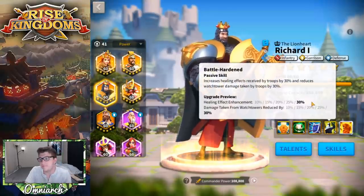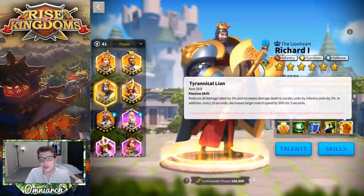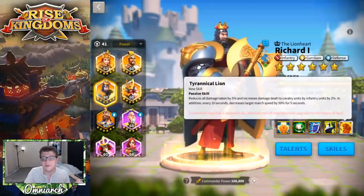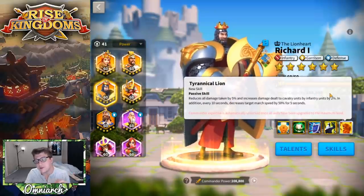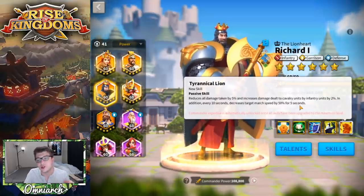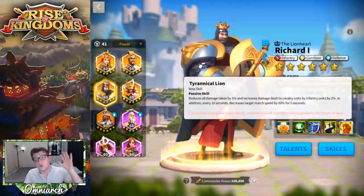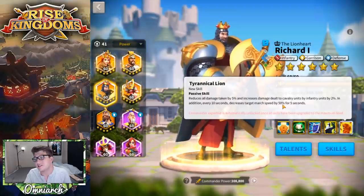The watchtower effect is kind of pointless since watchtowers aren't that powerful, but the healing effect enhancement has incredible synergy with his first skill — not only is it already a powerful heal, but now it's buffed by 30%. His expertise, Tyrannical Lion, reduces all damage taken by 5%, increases damage dealt to cavalry units by infantry units by 2%, and every 10 seconds decreases target march speed by 50% for five seconds.